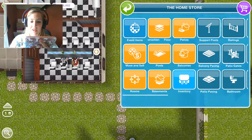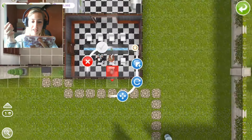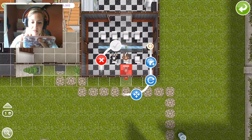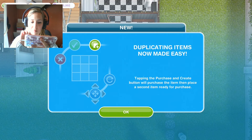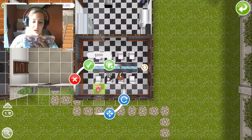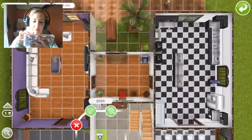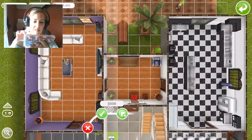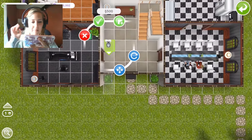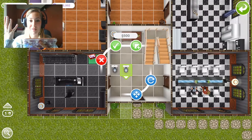So if I go into the bathroom and I click the toilet and then I click the square, tapping the purchase and create button will purchase the item and place the second ready for purchase. So if I go and plop — excuse the pun — this toilet there, I can click that double square at the top, the green square, and it automatically buys another one.